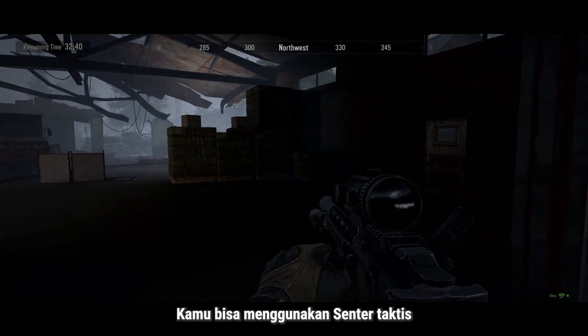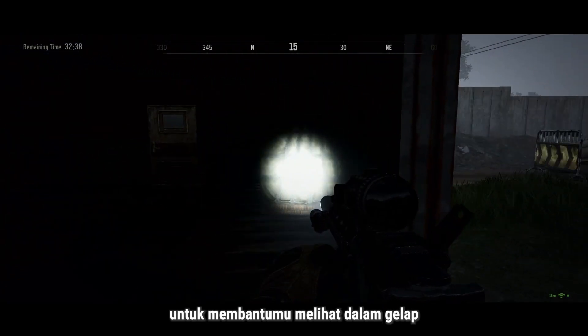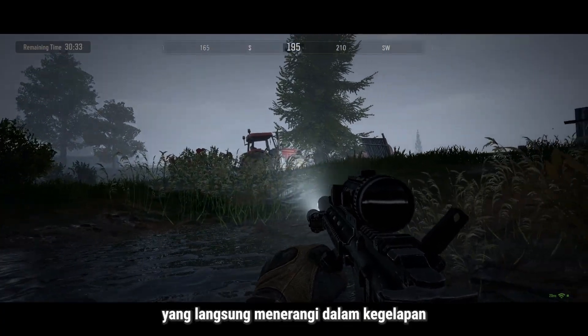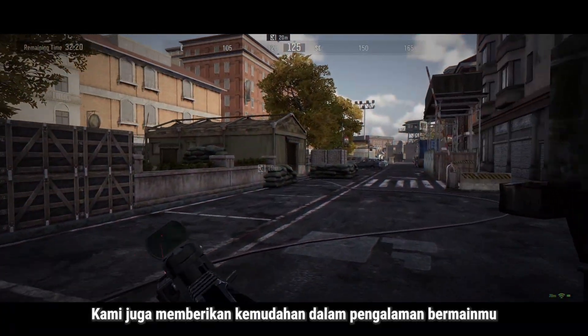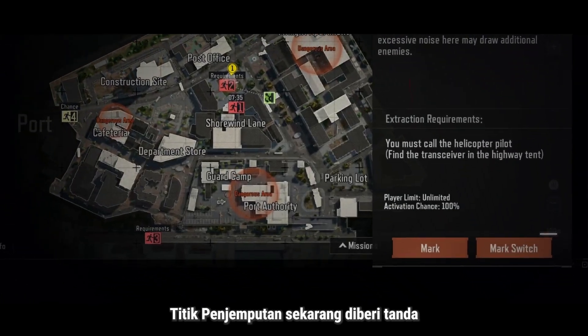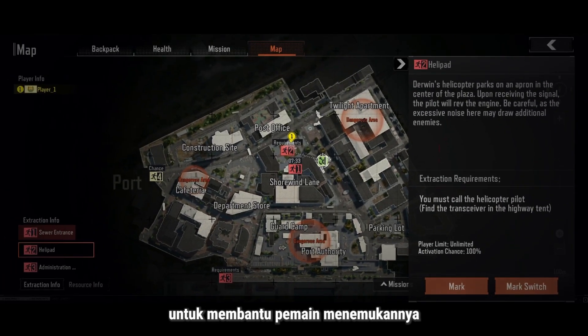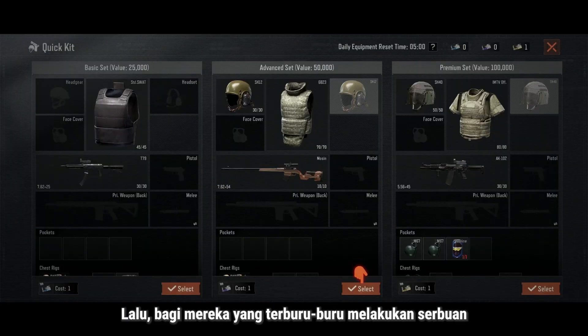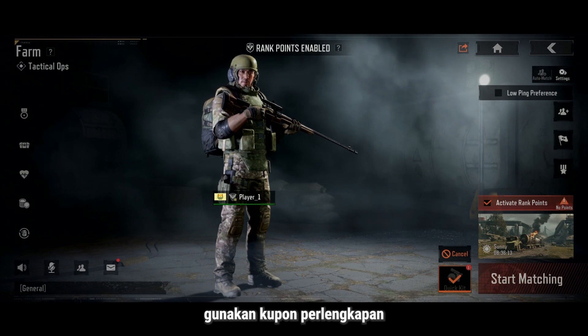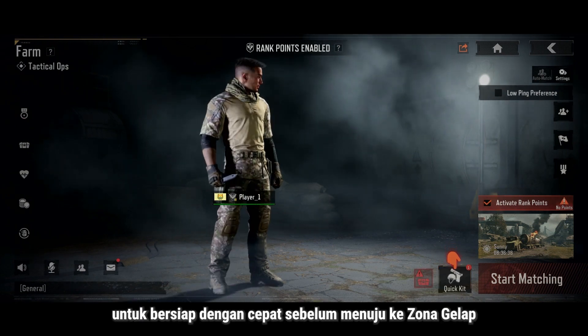You can use a tactical flashlight to help with visibility — it can be attached to a laser sight, instantly illuminating the darkness. We've also made life easier for you: extraction points are now marked to help players find them. Need gear suggestions on a budget? We've got you covered. And for those in a hurry to the raids, use kit coupons to swiftly gear up before heading into the dark zone.